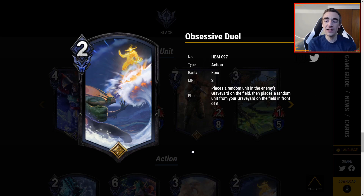Obsessive Duel is 2 MP — place a random unit in the enemy's graveyard on the field, then place a random unit from your graveyard on the field in front of it. I like this card a lot. It's like: you get a unit and I get a unit. I love Uroboros and this is definitely something I'll be testing there, because my devils or tyrants are probably going to be better than what you're bringing back. It's kind of like a mini Living Death. I think Obsessive Duel is a very interesting card that is pretty good. Maybe it feels worse than I'm giving it credit for, but right now I'm excited to put this into an Uroboros stack.